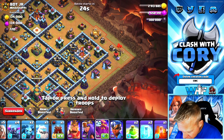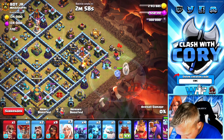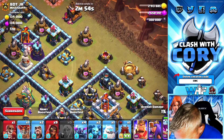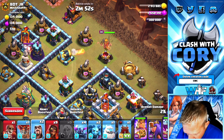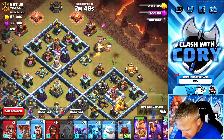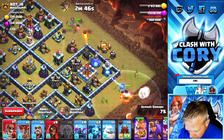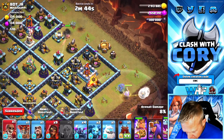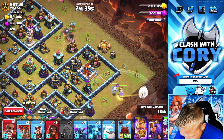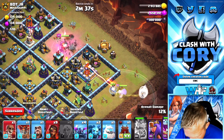First of all, I'm going to set up this Grand Warden maybe a little bit further over here. Then we're going to send that BK in, see if we can get him to go where we want him to go. We're going to take out the structure right here so hopefully he sticks right inside of there. He's doing some good stuff. He's actually not getting targeted yet. We're going to go ahead and pop that King ability.